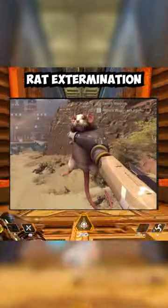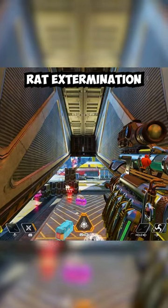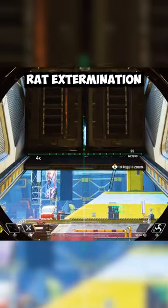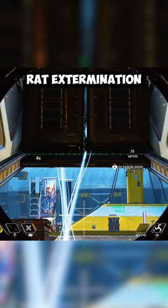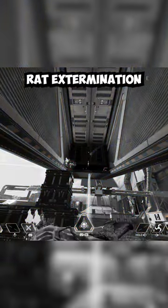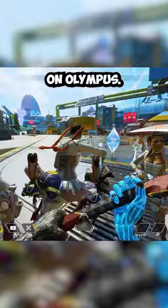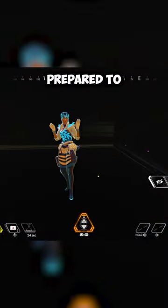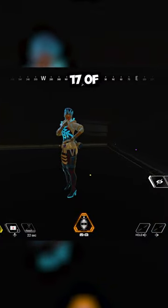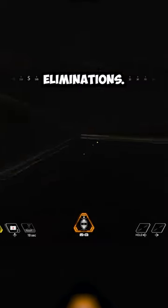This is Apex Legends Rat Extermination. Hold up — you're probably wondering how all these beautiful Lobas ended up in this broken rat spot on Olympus. I'm going to show you so you're prepared to rank up fast in Season 17 of Apex Legends with the new rank system that favors placement over eliminations.